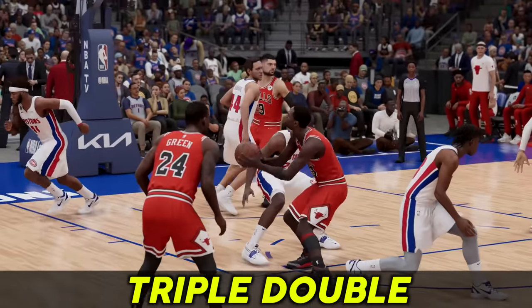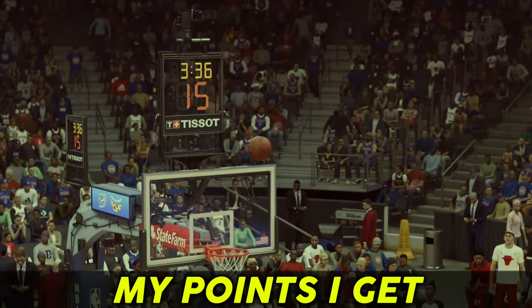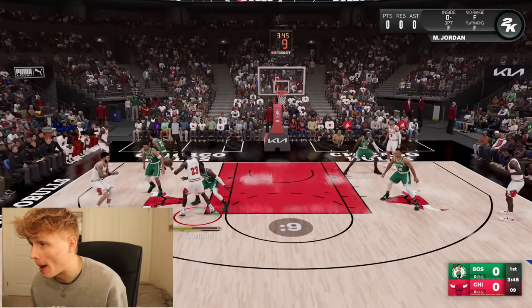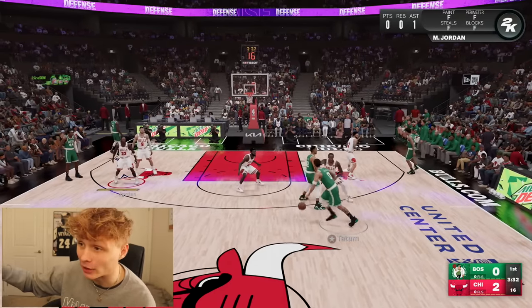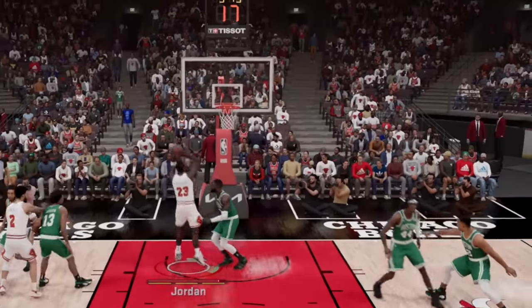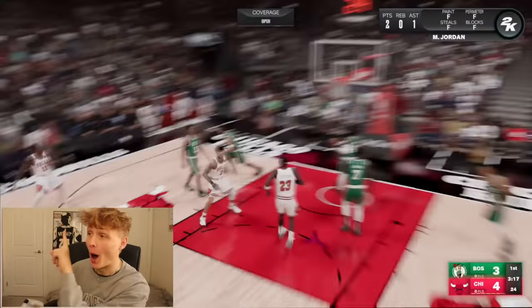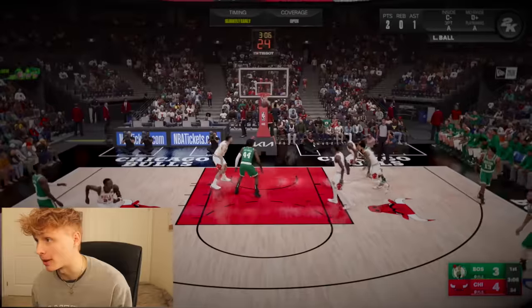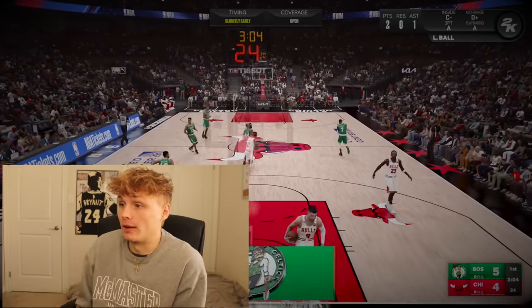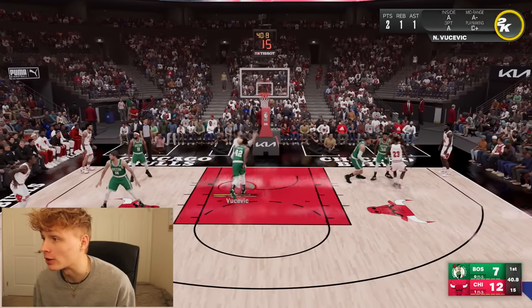Now I have a challenge: if I can get a triple double with Michael Jordan, it doubles my points at the end of the game. I'm already feeling the stamina a lot better but I need dimes — if I can get assists and rebounds for the triple double, I'll be able to upgrade him so much faster. I would take turns assisting and being the one scoring. That driving layup upgraded — we'll take that. I'm getting dimes down low.